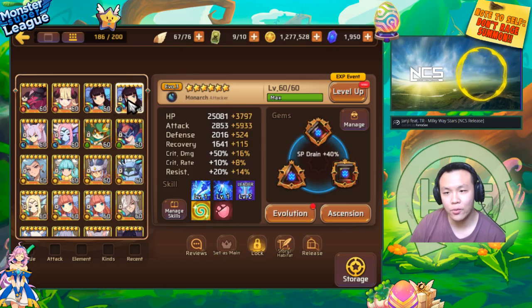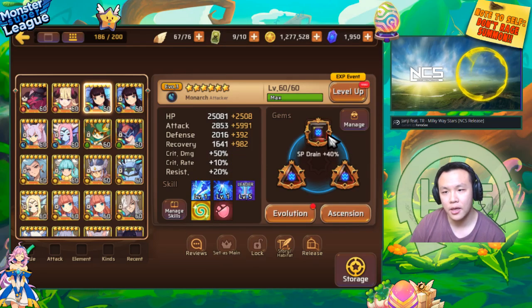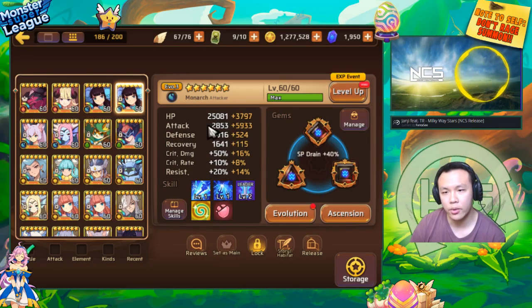I also recently raised these two Water Monas, which is why I'm very, very short on gold. I basically spent all my gold raising these units and powering up their gems to full. I powered both of these Triple Attack Siphon Gems all the way to full. There's no Crit Rate or Crit Damage on these gems — the substats are pretty poor — but I did manage to get three Triple Attack Siphon Gems on these two units, which is actually pretty good.